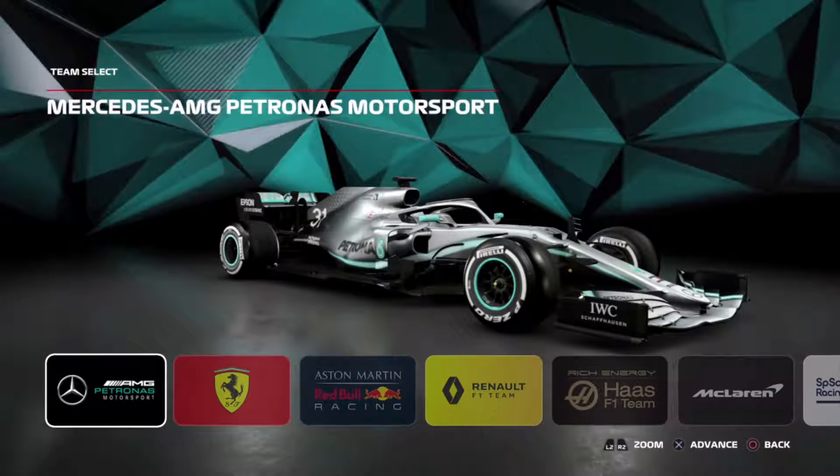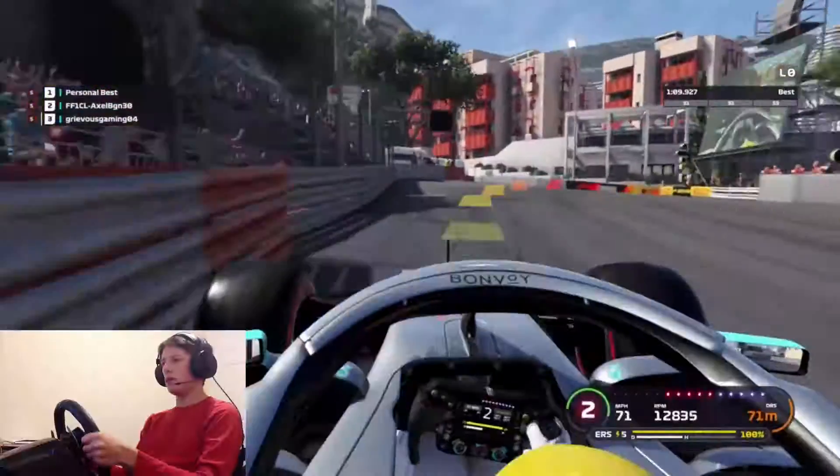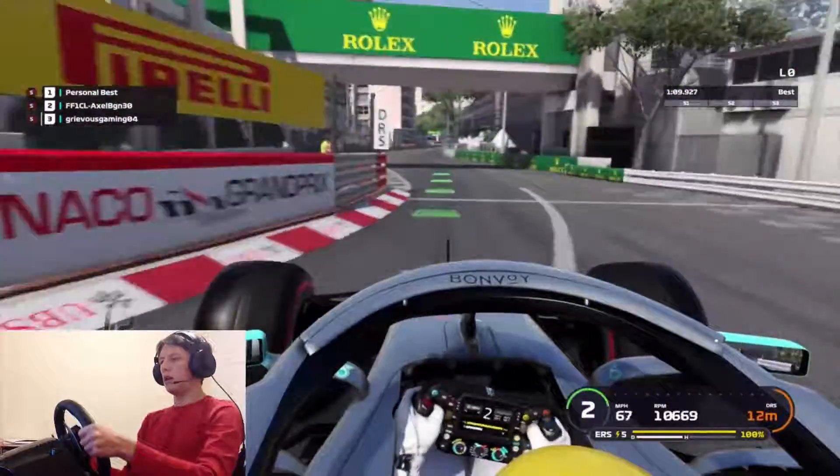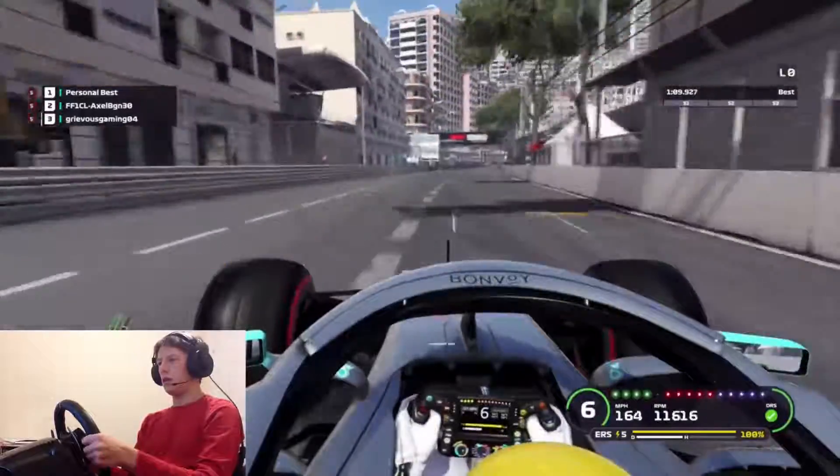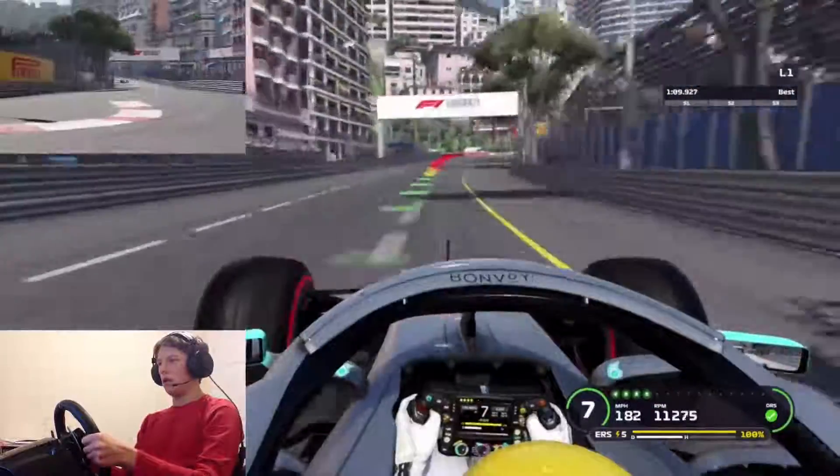That's been enough talking from me. Let's get into the lap. So here we are on the streets of Monaco, ready to start the lap. DRS open onto the main straight — the only straight with DRS, so this one is the important one.